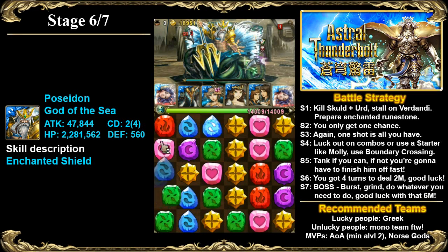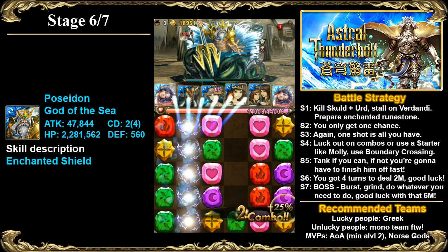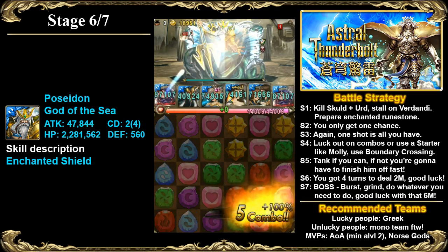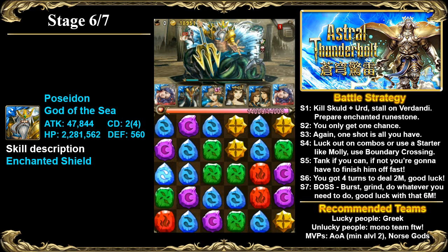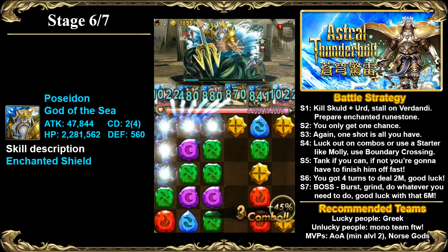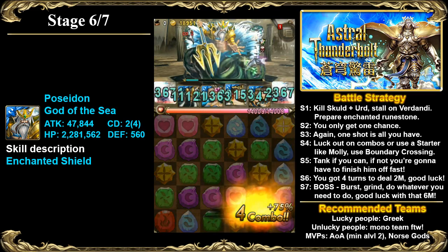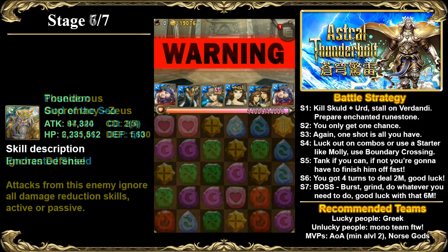Quite interesting as well that Artemis doesn't appear in this battle at all - she kind of just disappeared and I don't know where she went off to. All the Greek gods appear here except for Artemis, so maybe she's got something else planned, who knows. If anyone has that awesome inside information do let us know. It's important when you're playing this to keep making lots of enchanted runestones and keep getting as many bursts as you can using any of your ameliorated cards as well.